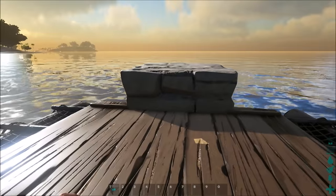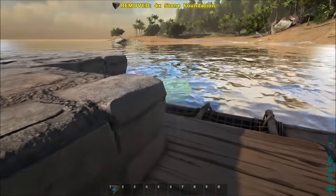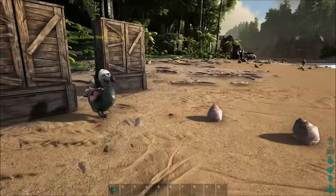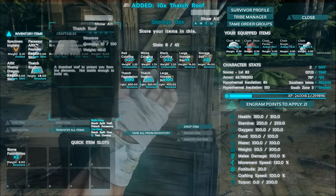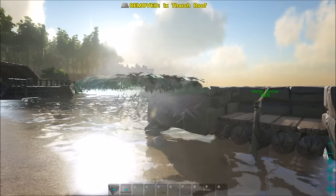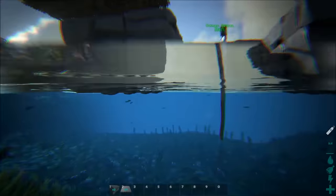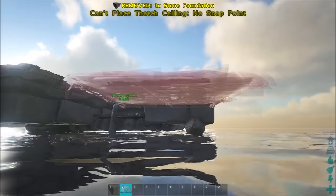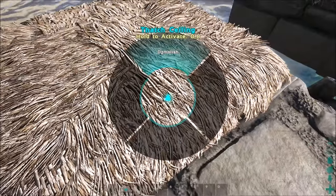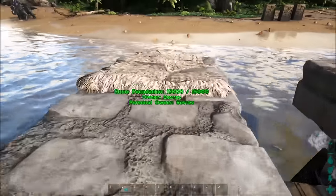Some helpful people on Reddit and in the YouTube comments told me: use a thatch roof — or thatch ceiling — to place there so I can move things out a little bit. Oh man, that is amazing! I am such a noob for not knowing that, but that is awesome. Look how cool that is! Now it makes me wonder if I can just make the whole thing a thatch foundation.